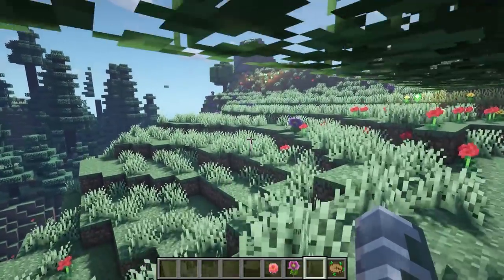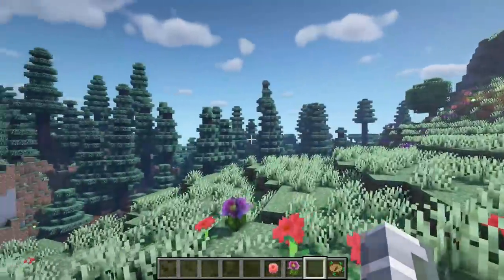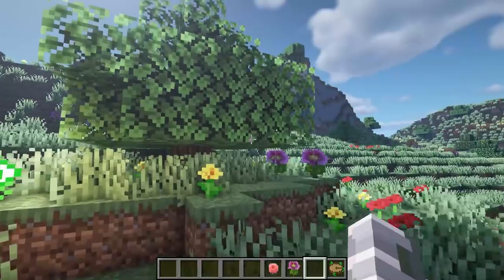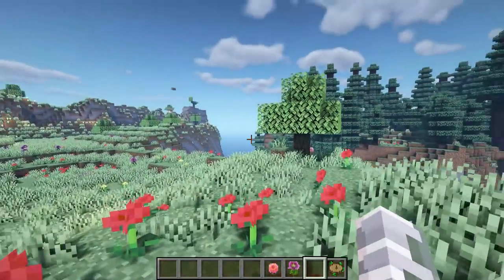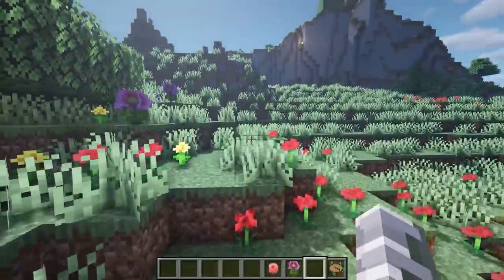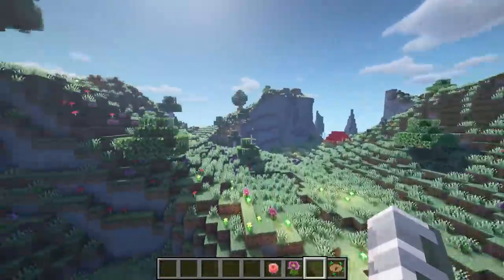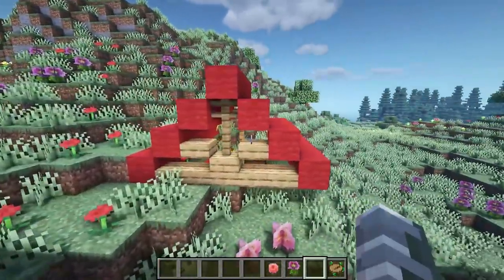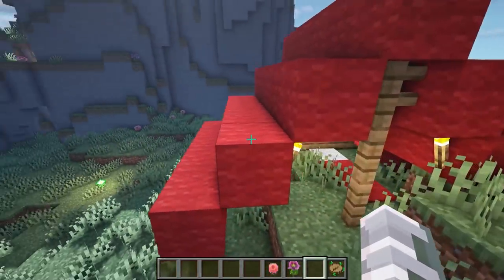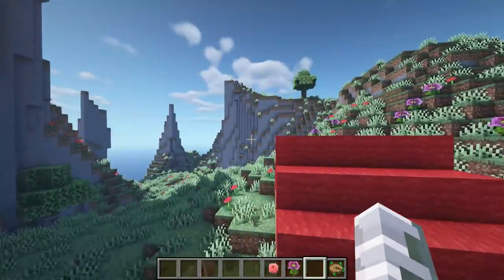This next mod is called Bio Plus Plus. Now this adds around five new biomes and I am in one of them right now — it's called the High Mountains. It's basically a mountain biome but when you're on top of the mountain it's like such a pretty plains-type vibe, it's very hilly. It adds this little structure here which is a little campfire, a bed, and a tent.